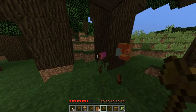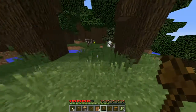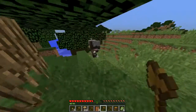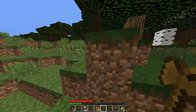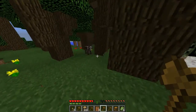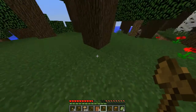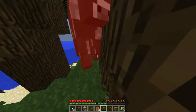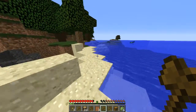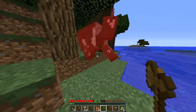An axe can actually be used like a sword because it does a good amount of damage. We're gonna collect some food now. Cows are awesome — I need leather for armor. There's another one. We might be able to get some food but we'll have to cook it. There's a stupid island over there — look at all these cows. Wait, those are actually squids.